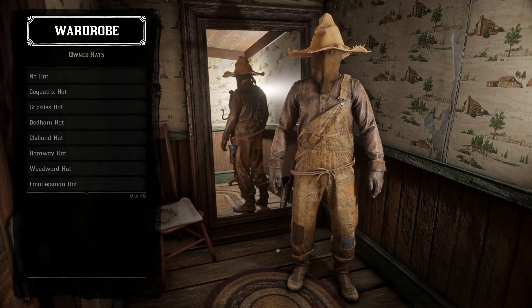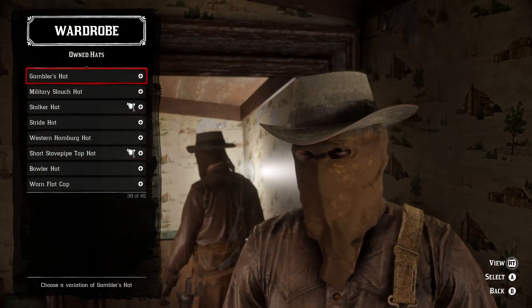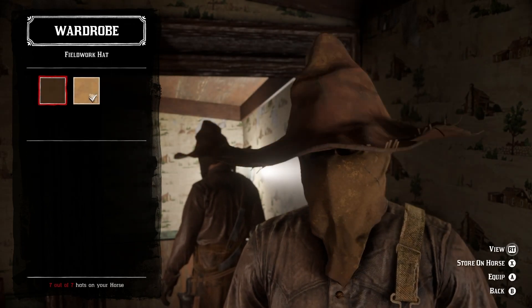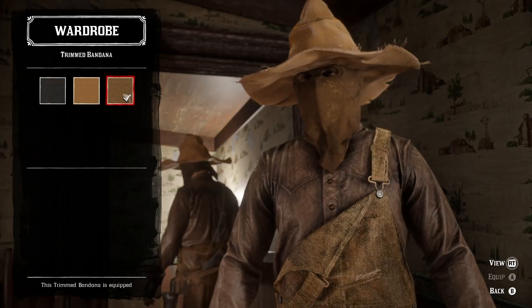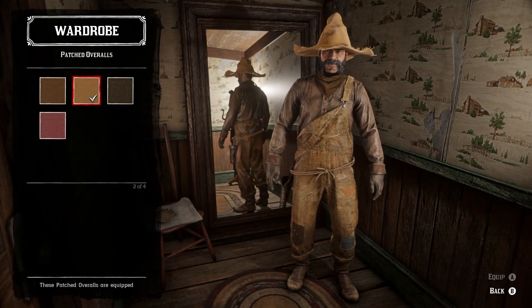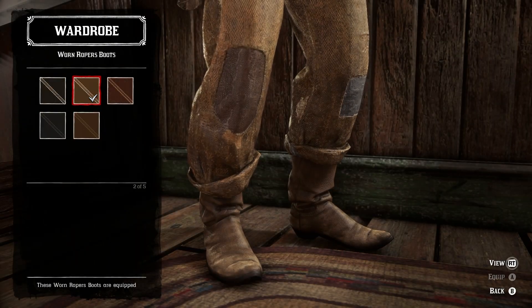For the next outfit, we have the Scarecrow. This one acts as a bit of a camouflage and is great for sneaking up on your friends. To put this together, you'll need the fieldwork hat, trim bandana, latnip shirt, workman's gloves, rope gun belt, patched overalls, and worn ropers boots.